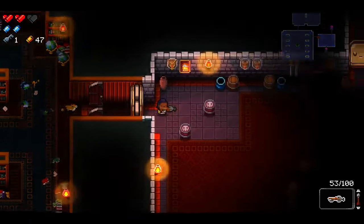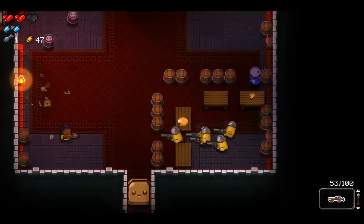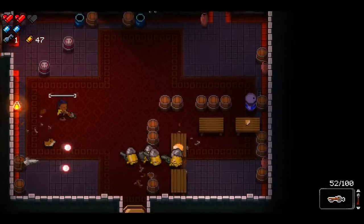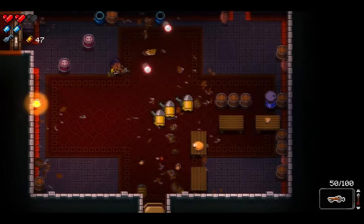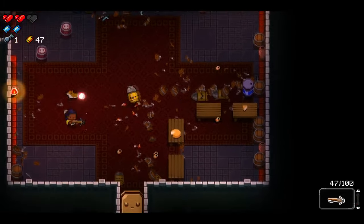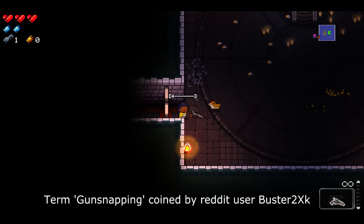Did you know that the crossbow is probably the best starting weapon in the game? It may seem slow at first with a long reload animation, but if you actually press the fire button twice you'll go straight into the reloading and can fire almost twice as fast. This is related to a technique known as gun snapping, where it's actually more efficient to rapidly tap the fire button than to hold it down on automatic weapons. This really is significantly faster — allow me to show you side by side.